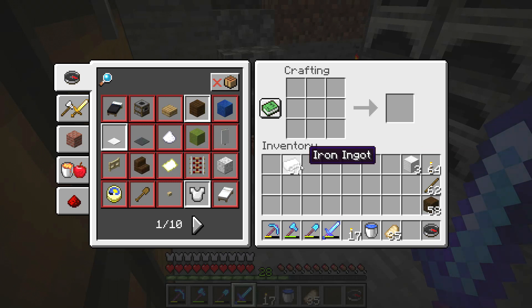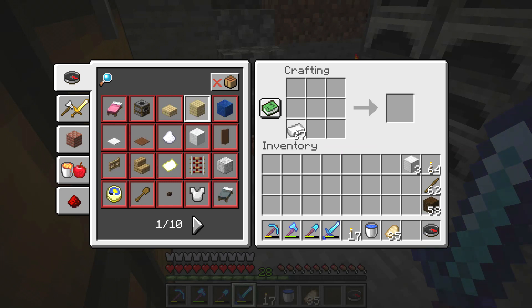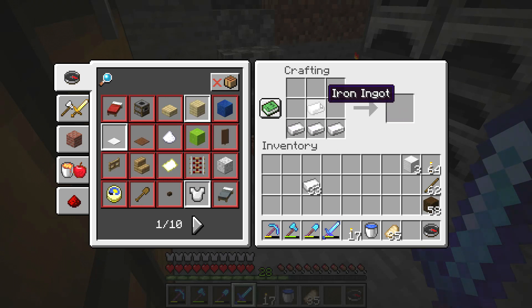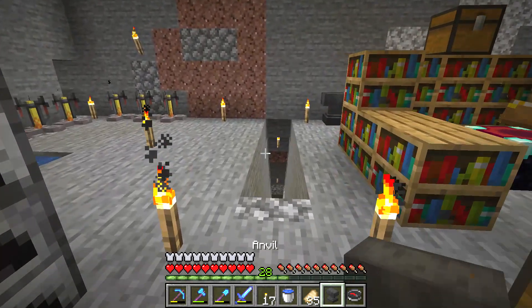Then if you want to make an anvil you put four iron ingots — three at the bottom, one at the center — and then three blocks of iron on the top, and you will make the anvil.